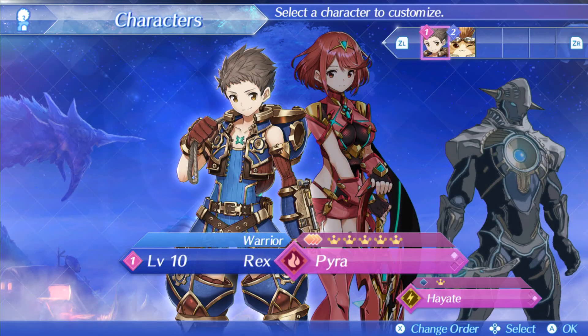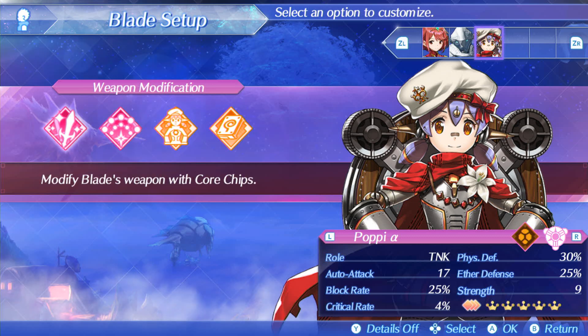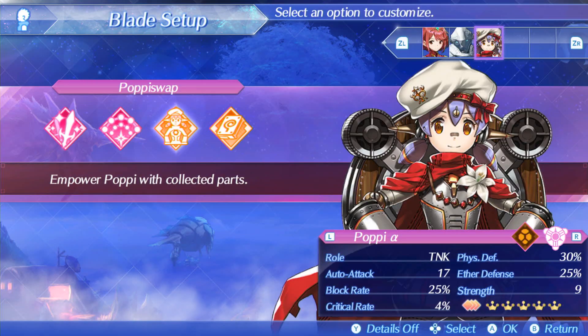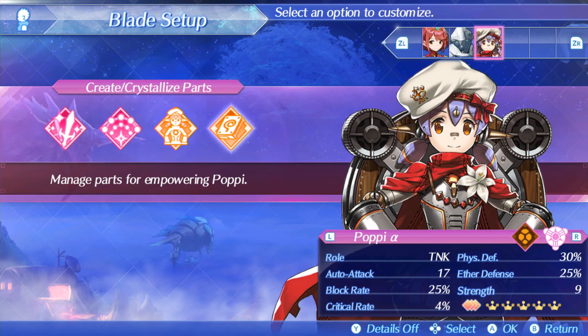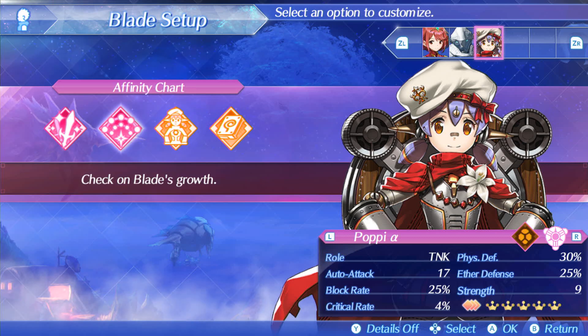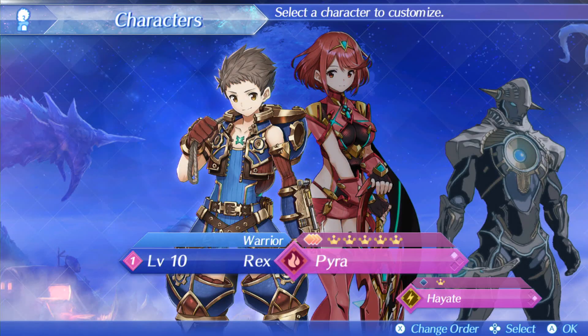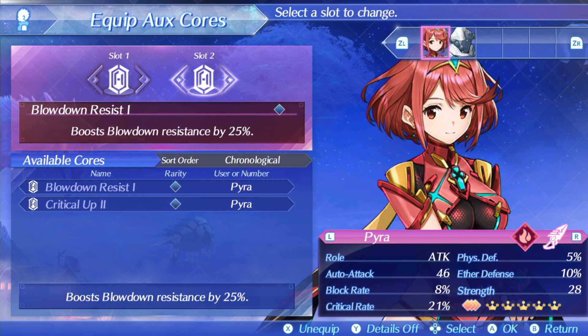I'm going to go to Poppy and... oh, I can't put it in there because Poppy Swap is different. I see a little alpha symbol next to her name — is that indicating there are various versions of Poppy she can be upgraded to, like a beta? That's something we really haven't talked too much about, but there are different blades you can get online. Since I can't use it on Poppy, I'll equip it here. So I already have critical up, and now I have blowdown resistance on.